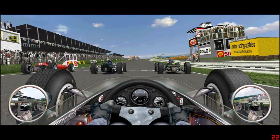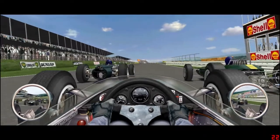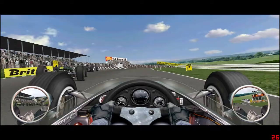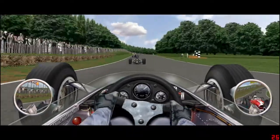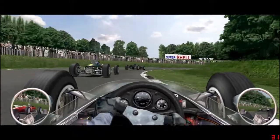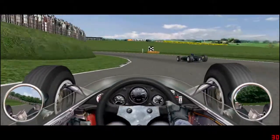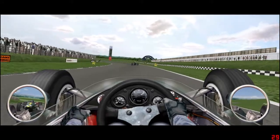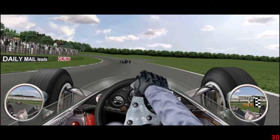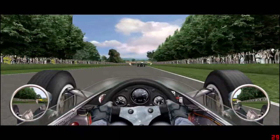Here we are again on the grid for race number two, starting inside the second row. And here we go — got a good start again. This is going to be tight again. Looks like I've already managed to pick up one position on Surtees into turn two. Inside of Clark — got him! Holy cow, that worked really well. Up to second after three corners. That is fantastic — second place already.